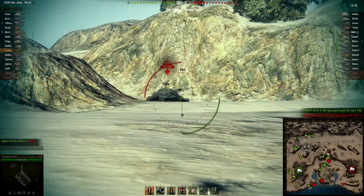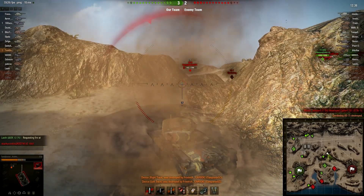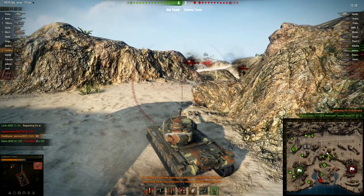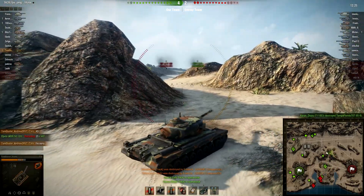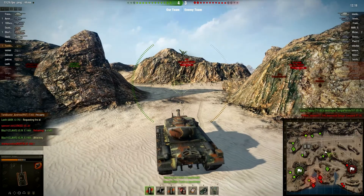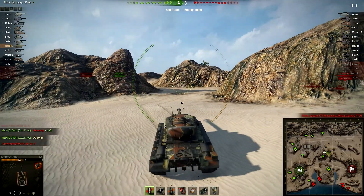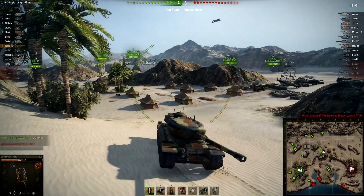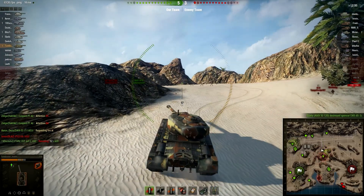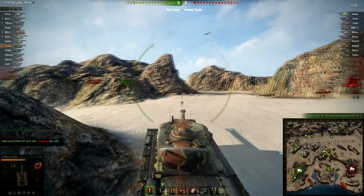The enemy team surprisingly trying to take that center hill — that's not something you see too often. Enemy IS-7 getting ammo-racked for all 2,150 of his health — that is incredibly unfortunate. Andrew quickly learns just how exposed he is to enemy arty trying to make him pay. Another enemy tank ammo-racked — the enemy team just not having any luck whatsoever, losing tanks left and right. You can aim for those ammo racks but it just happened to go right through the bottom of that IS-7 into his turret where his ammo was stored.